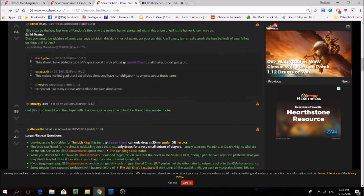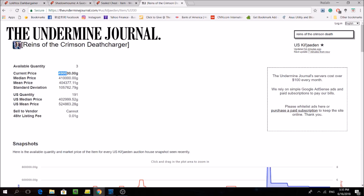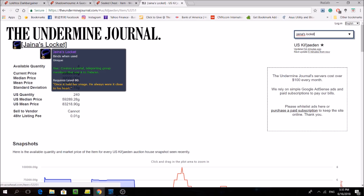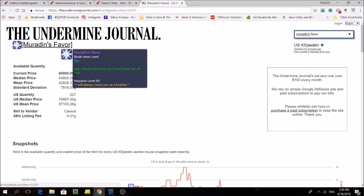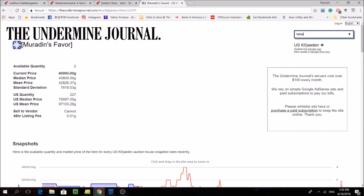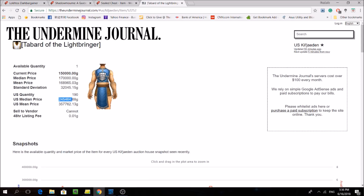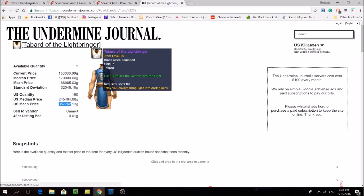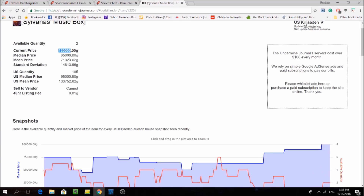Let's take a quick look at the Bind on Equip rewards that you get from the questline. The first one is the Reins of the Crimson Death Charger — as you can see here, the US mean price is a whopping 500k. This is a red version of the Death Knight's Acherus Death Charger. Next we have Jaina's Locket, which opens a portal to Old Dalaran and sells for on average 80k on US servers. After that, we have Muradin's Favor, which turns you into a Frost Dwarf and sells for on average 97k. Next, we've got the cool Tabard of the Lightbringer, which sells for 350k on US servers. And last but not least, we've got Sylvanas's Music Box, which summons a host of Banshees to sing for you, and sells for about 130k on US servers.